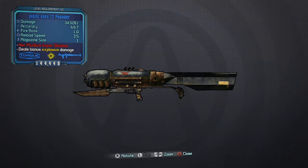Hey guys, what's up? Here we are with another unique weapon review, this time on the Torgue rocket launcher known as the 12 Pounder. Now in order to get this gun you must have Captain Scarlet and Her Pirate's Booty. Now let me show you where to get it.